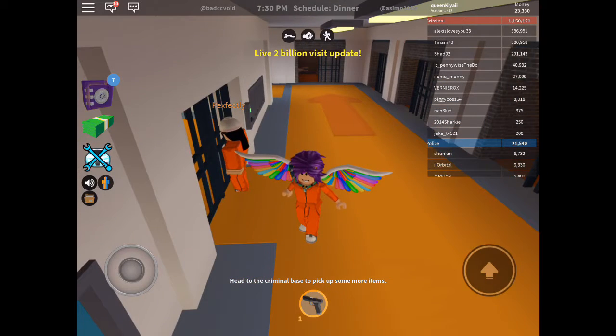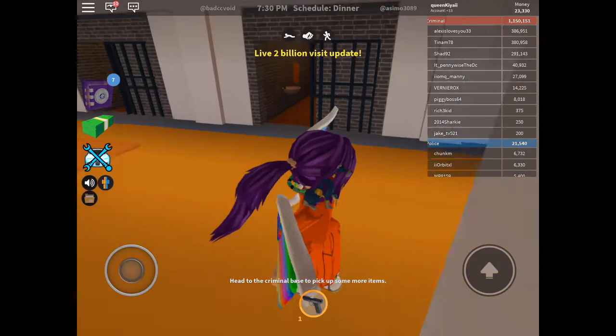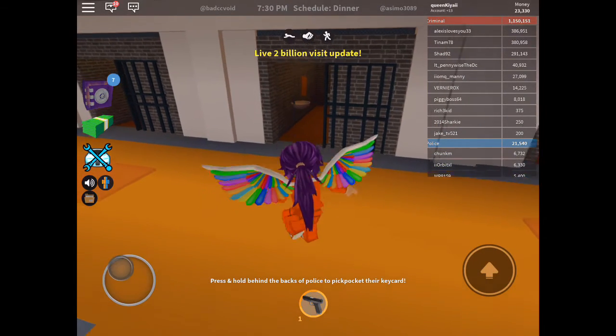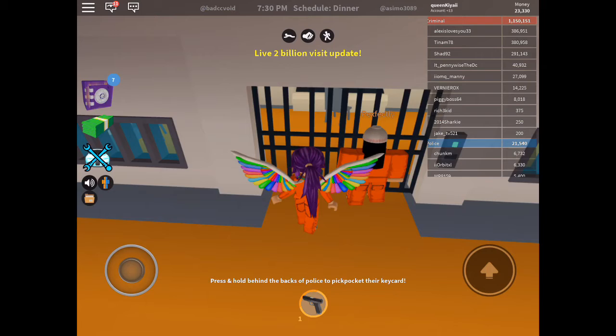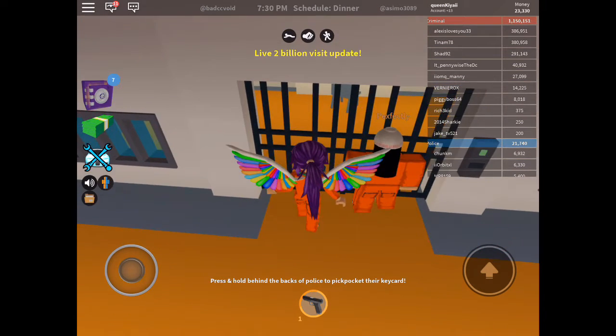Hey guys, it's Kyle, welcome back to another video. Today I'm going to be showing you a glitch and jailbreak. Basically the glitch is you can walk through any fence or gate that you can climb. You can get out of the cell early, and also get through without a key card.